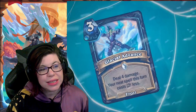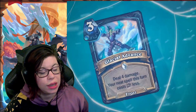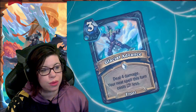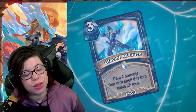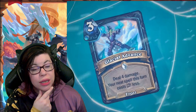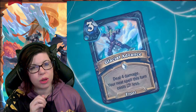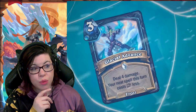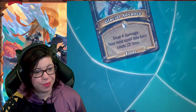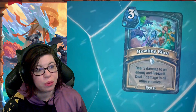We've got Glacial Advance. The first clump of cards are all one frost rune, then two frost runes, then three. This first one, Glacial Advance, is a three mana frost spell with one frost rune — deal four damage, and your next spell this turn costs two less. This is really interesting. Dealing four damage instead of three like similar cards feels pretty impactful. I actually think this one is pretty decent. The only downside is the discount applies to the same turn you play it.